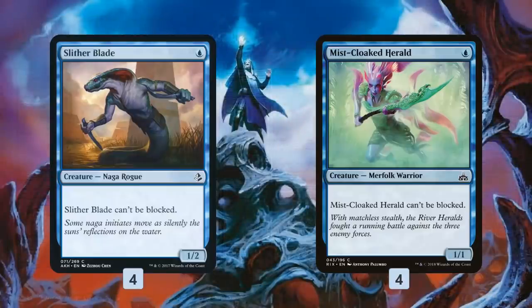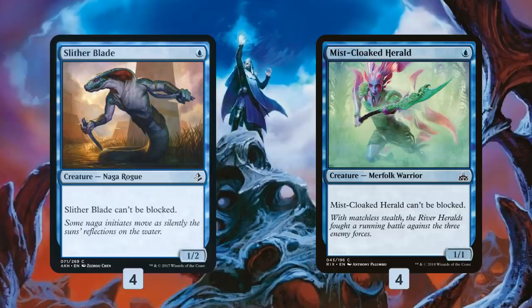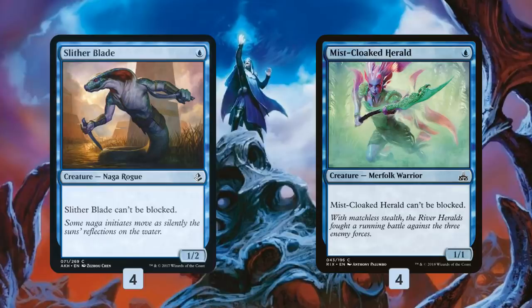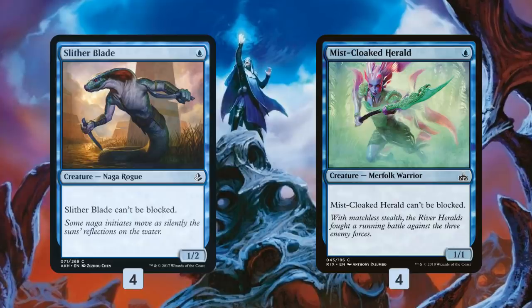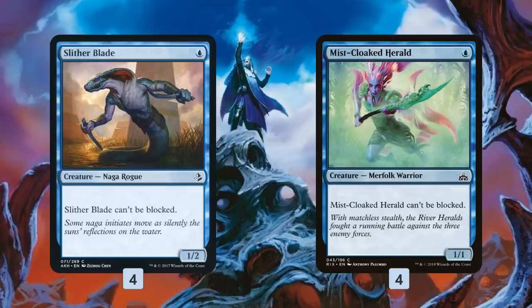The two hallmark cards of Unblockable are the two one-drop unblockable creatures. This is like Slitherblade.deck — we have Slitherblade and Mist-Cloaked Herald. They're very similar. Slitherblade is one mana, a 1/2, can't be blocked. Mist-Cloaked Herald loses a point of toughness, so it's just a 1/1, and kind of makes up for that with Merfolk synergy, though in our deck Merfolk doesn't really matter. But it's also unblockable, so we play these creatures on turn one and just start pinging in for one point of damage. Really annoying to deal with — not the fastest clock by themselves, but those points of damage, especially if we get several of these creatures on the battlefield, start to add up and get our opponent's life total down into the danger zone.